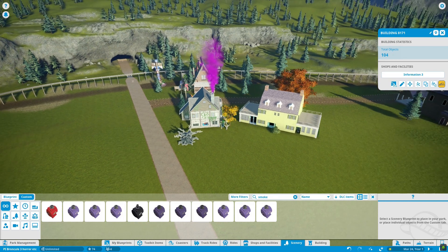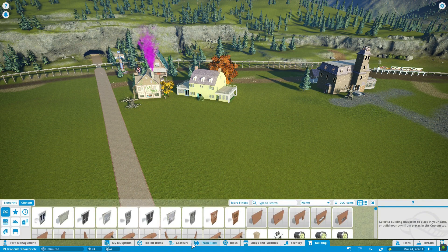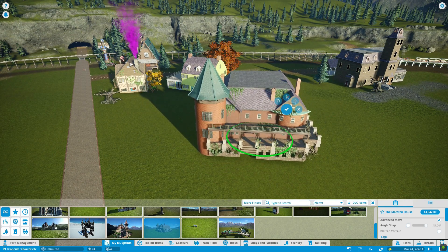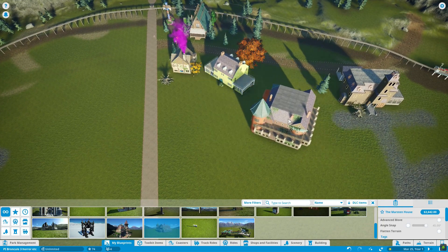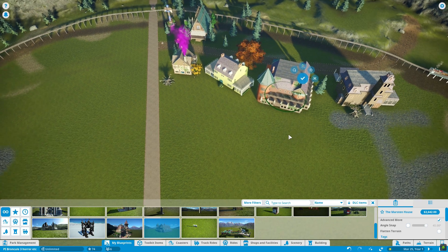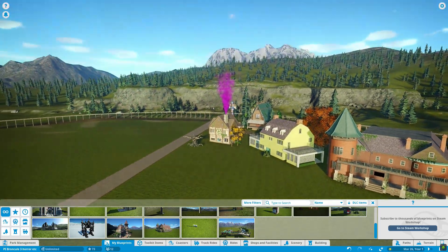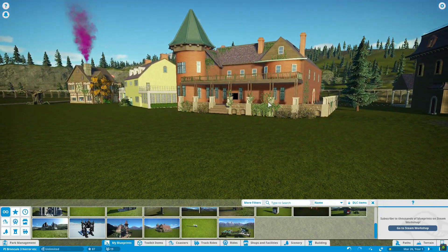So we've got ourselves set up with our information booth, the restroom, the first aid station, the ATM, and a little gift shop. Now let's go ahead and put in our first restaurant. I have gone ahead and built a restaurant which is based on the Marston house — this is the version from Castle Rock on Hulu. This is the Castle Rock Marston house, which was first mentioned in Stephen King's Salem's Lot. It has a steakhouse inside, so this is actually a functional restaurant in addition to looking like the Marston house.